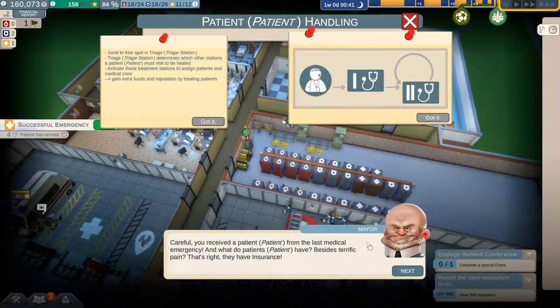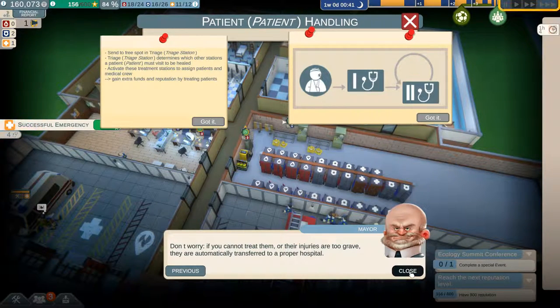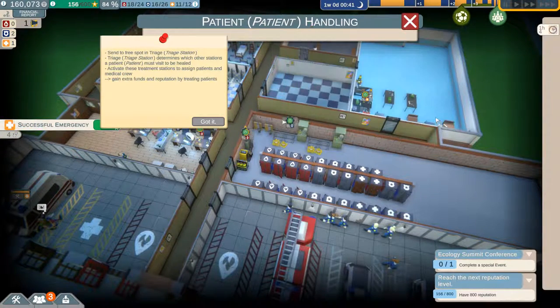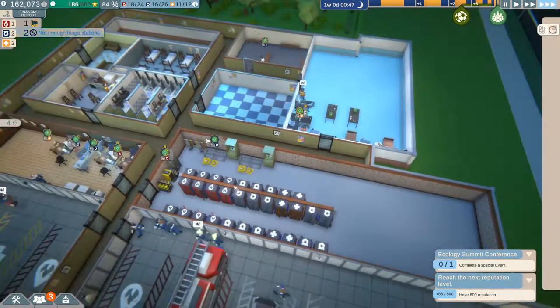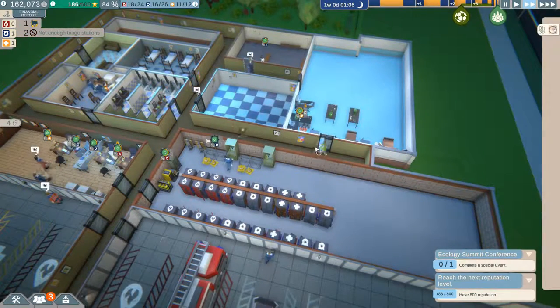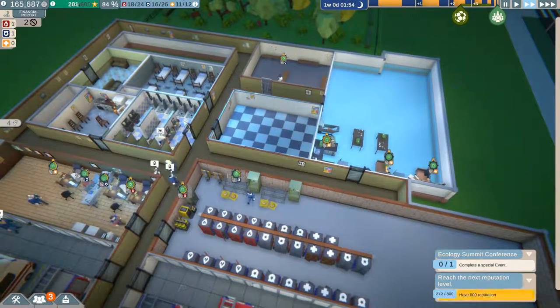You received a patient from the last medical emergency — and what do patients have besides terrific pain? That's right, they have insurance. Of course — don't worry if you cannot treat them or their injuries are too great, they are automatically transferred to a proper hospital. What?! The patients had to walk to the place themselves — at least they sit on the bed now. They should just lay down on the floor. Successful emergency!